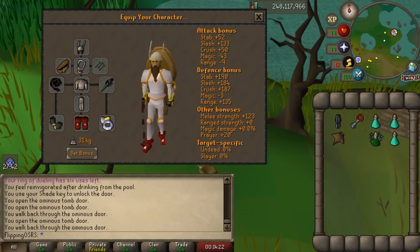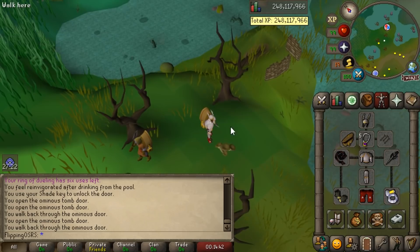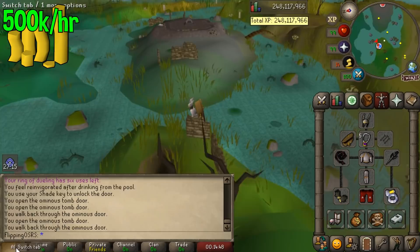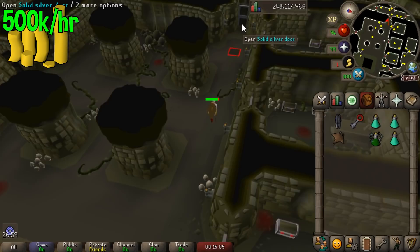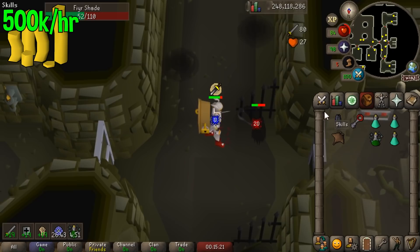One tip I would recommend is getting access to the Gold Coffin. To get this, you simply buy a Gold Lock from the Grand Exchange and combine it with a Broken Coffin, which you can get from an NPC called Damp, located right at the entrance of the Shade Catacombs. The coffin will allow you to extend your trips because you can put the shade remains directly in there. Taking advantage of all of this, you can make around 500 or 600k per hour, and if the value of the shade remains goes up, you can sometimes make up to 1 mil per hour. Pretty good for a mid-level moneymaker.